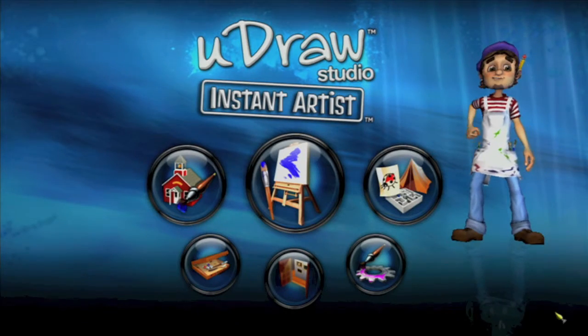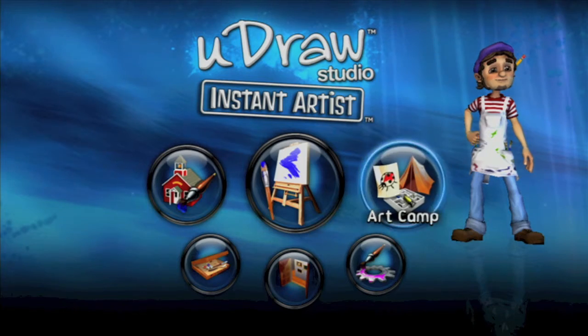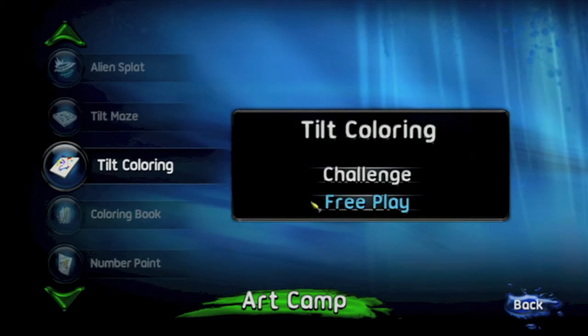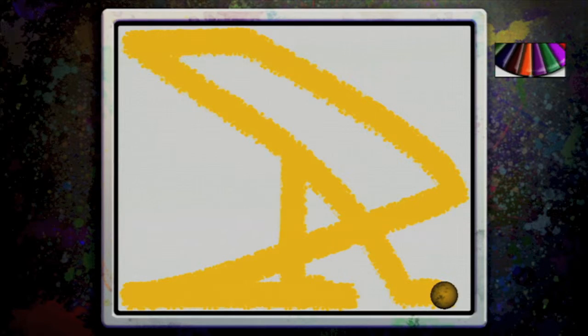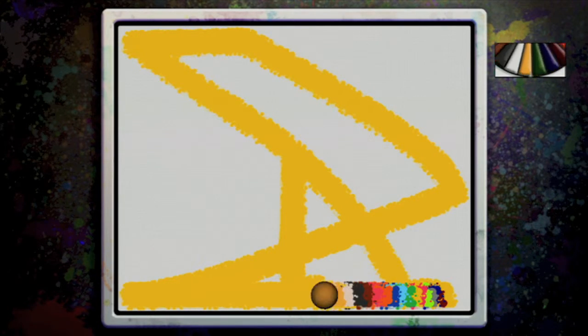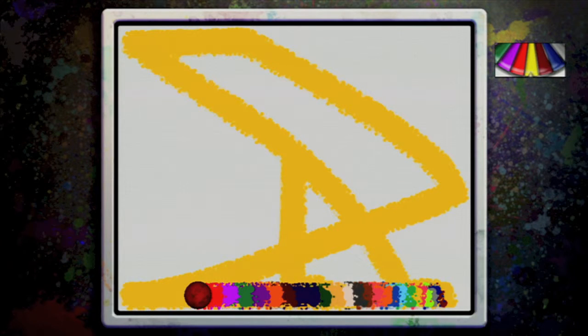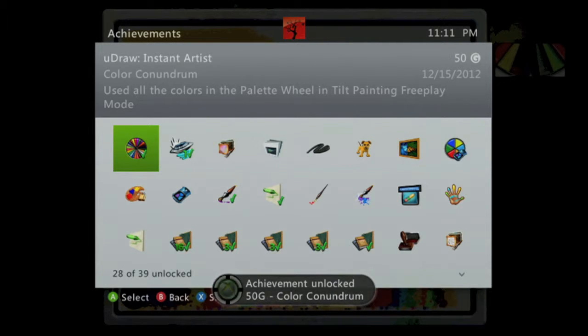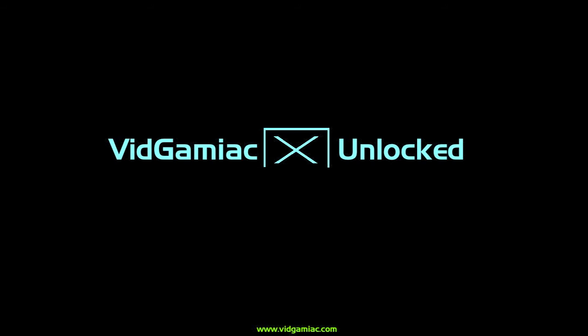From the main menu, head into Art Camp, then go to Tilt Coloring, and go into Free Play. Then hit right on the d-pad and keep tapping A while holding right. This will cycle through all your colors and you should get the achievement for 50 gamerscore. And that's all there is to it.